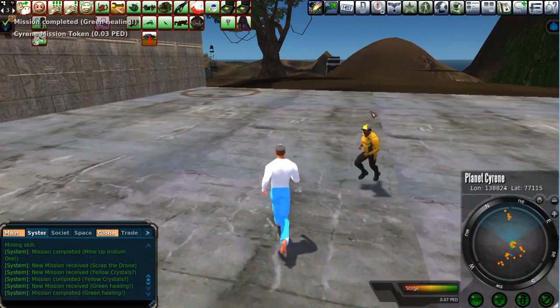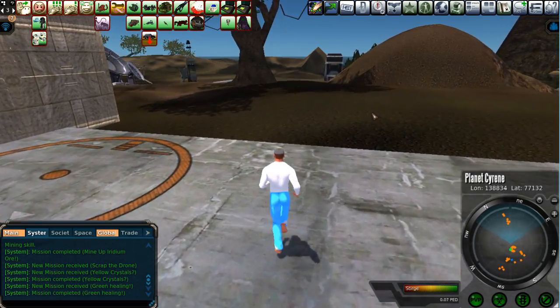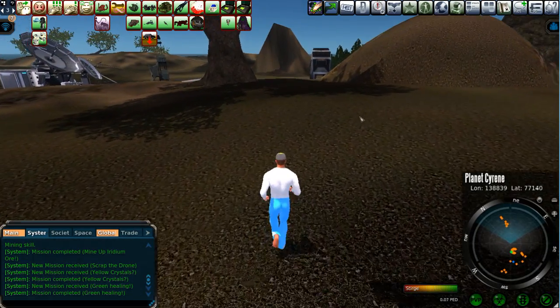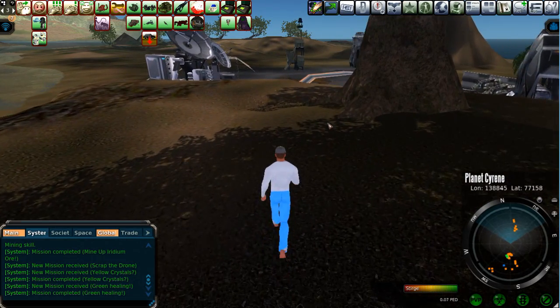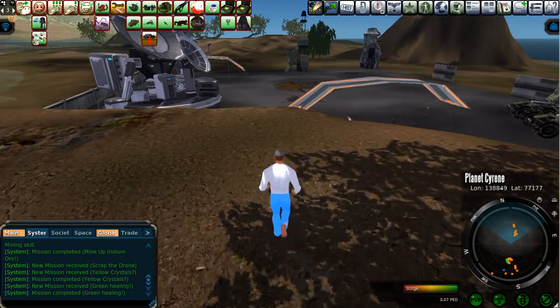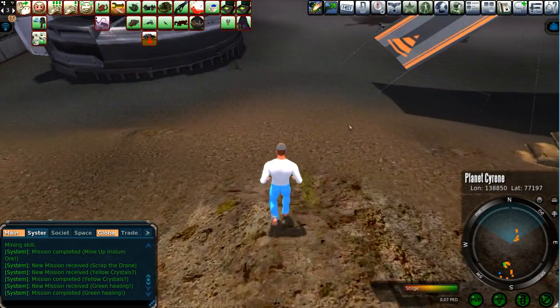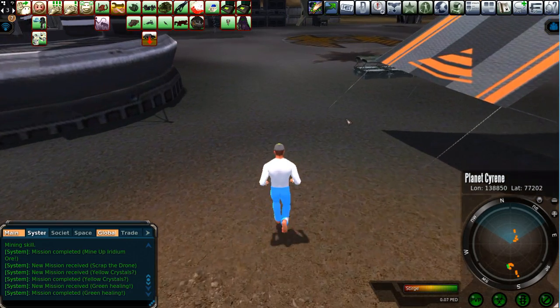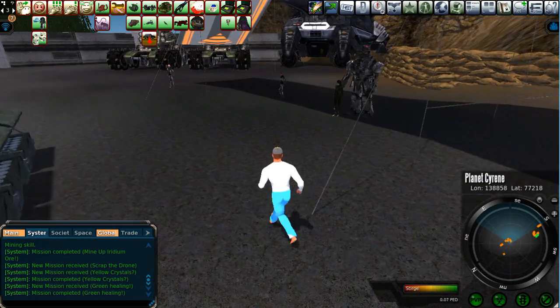We're going to go to this area down here. You saw all those missions, all of those brokers. They'll give you missions that are really quite nice. You should get them all in advance — that way you are prepared, because many of these missions cross over.